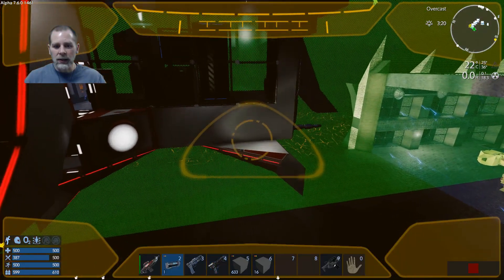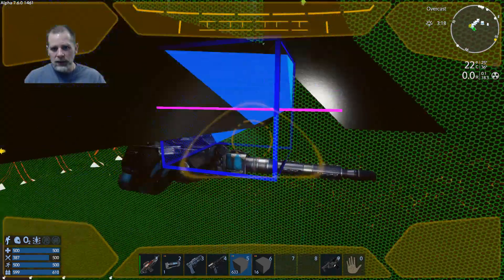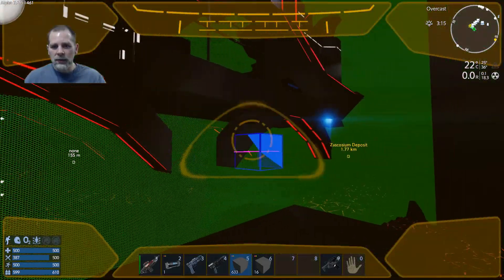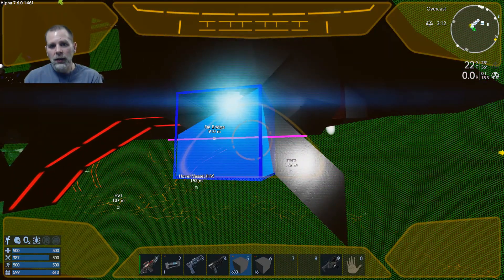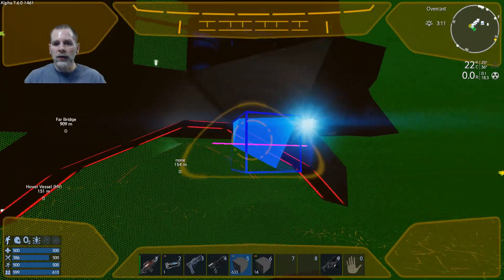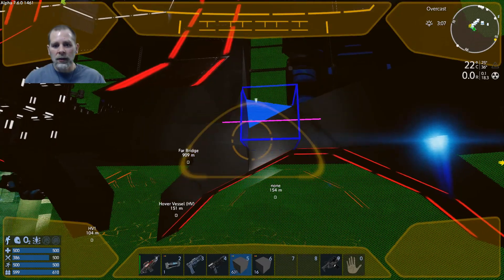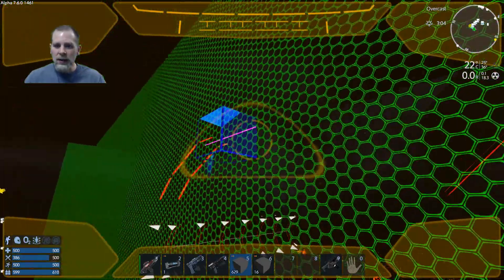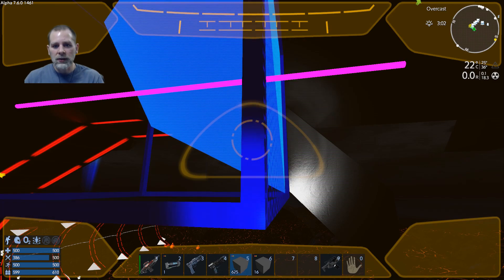I could probably even put these on here, on the top here too. Let's try this on the other side just so that I can see. Is that a thruster or is that a light? No, it's a thruster. I'm not sure if I want to move that thruster or just leave it - I don't need that to be that way. We're going to do the same thing on the insides too, I think. So let's go like this. I'm going to get these on the rest of these.